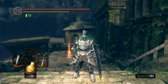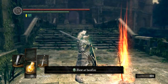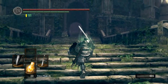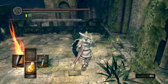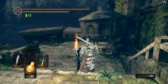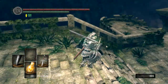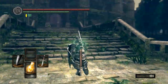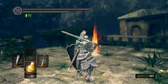I never really paid a huge amount of attention to it, but you can also use humanity to kindle bonfires, which gives you more Estus flasks. Down on the bottom left you can see the yellow flask things — Estus flasks — and if you use one you can regain health. The base amount you start with after resting at a bonfire is five. If you kindle the bonfire by spending humanity to upgrade it, you can get ten, then fifteen, then finally twenty. I wouldn't normally kindle bonfires all the way to twenty, but for the dragon Kalameet I was having a bit of trouble, so I decided I needed the extra Estus flasks.